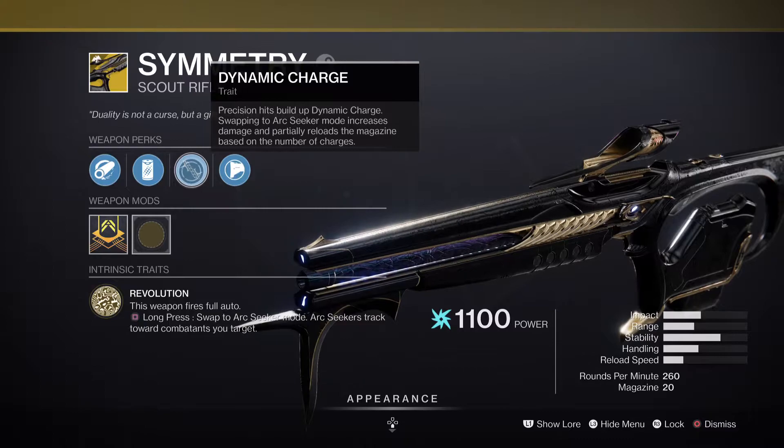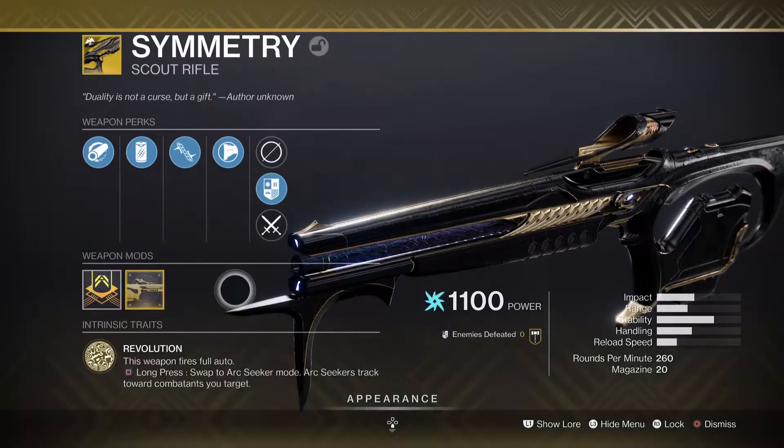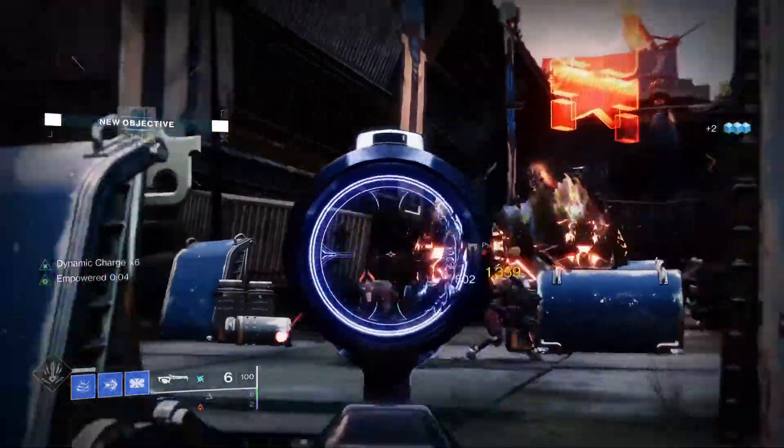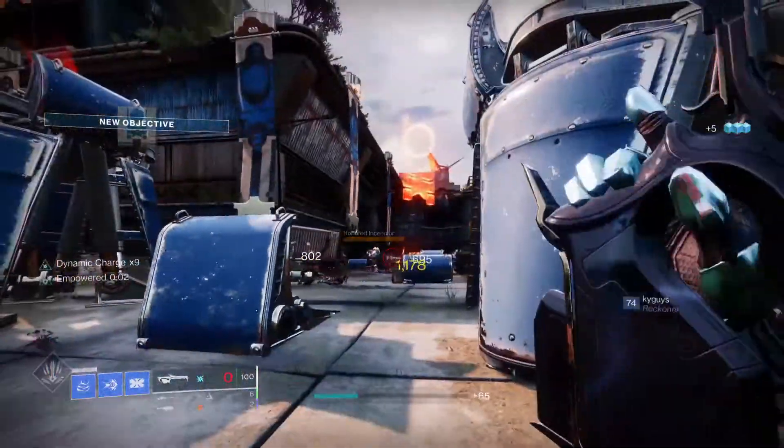It goes up to a charge of 15 without the Catalyst. The Catalyst brings it up to 20. So what is this really in gameplay? Well, look at this — it shoots fast, it's also Arc, and you can see that charge building up.